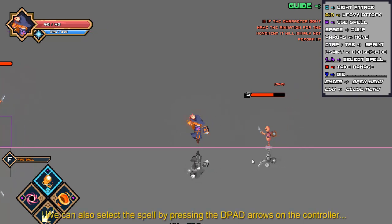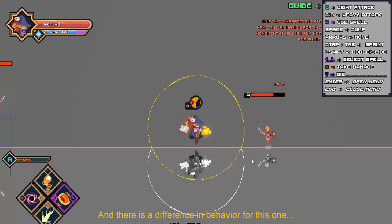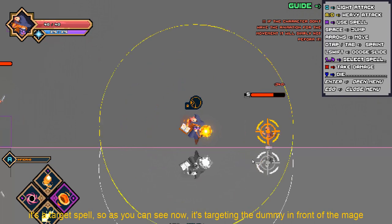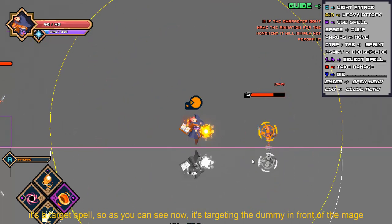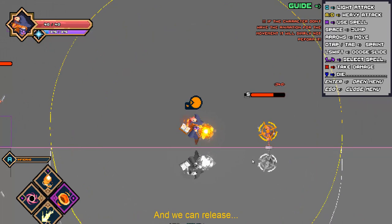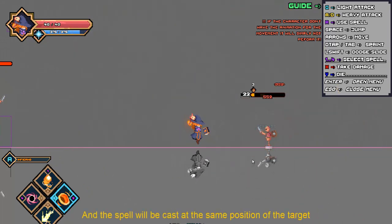We can also select the spell by pressing the D-pad axis on the controller or the 1, 2, 3, and 4 keys on the keyboard. I'm going to test the Inferno spell now, which has a different behavior. It's a target spell, so as you can see it targets the dummy in front of the mage. We can release it and the spell will be cast on the same position of the target.